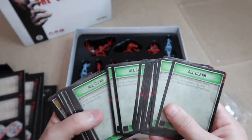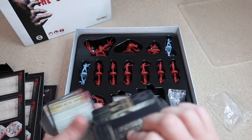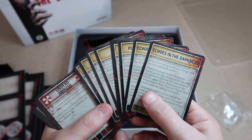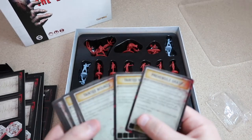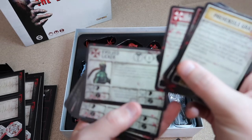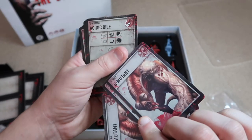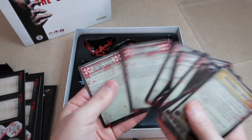Then we have our event cards, which you use to play through the game. We've got our all-clears deck with a nice Resi door on the back. Then the yellow or orange cards, which represent medium danger. And we have our red cards, which are obviously high danger. These are set up ready to play various scenarios. Coming further in we have the evolved licker, the modified zombie, and boss cards for the G-Mutant with all his different attacks and how he moves.